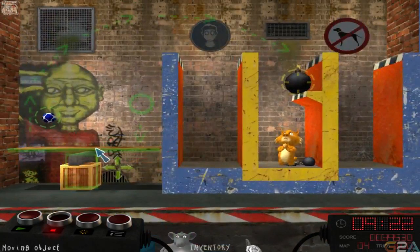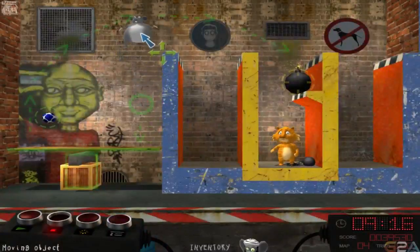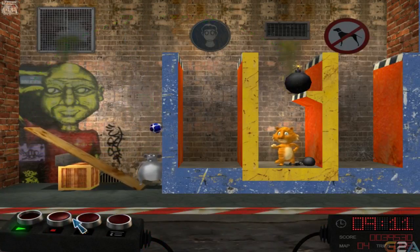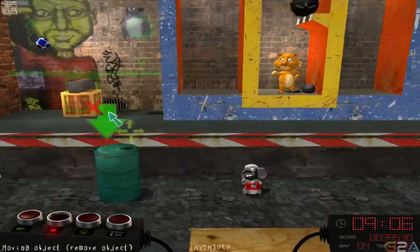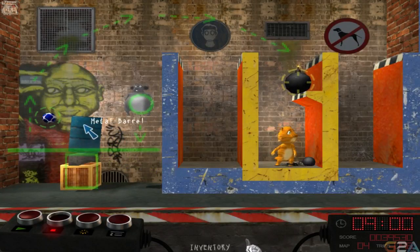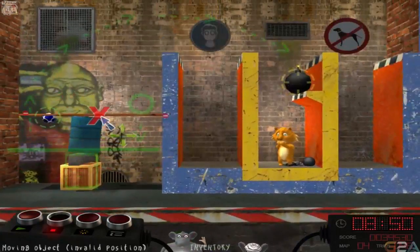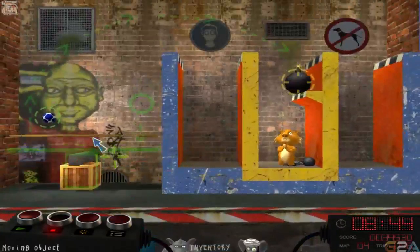Now I'll put this on here. Here we go. Let's do it. Almost. I think what I need to do is get some more up here. I don't think that'll work, but I can see if I can rotate this. Can I rotate it? Not from here though. That's fine. We're problem solving today.